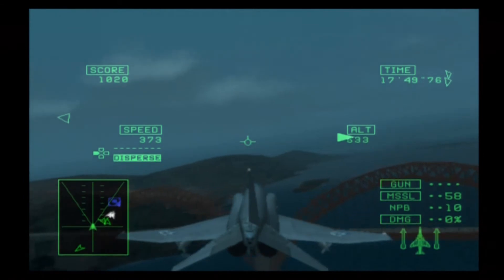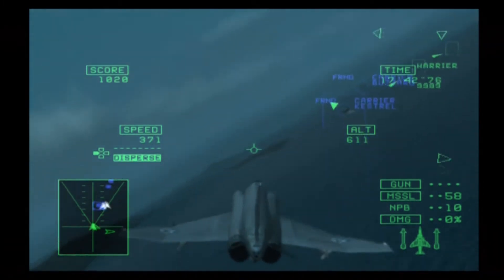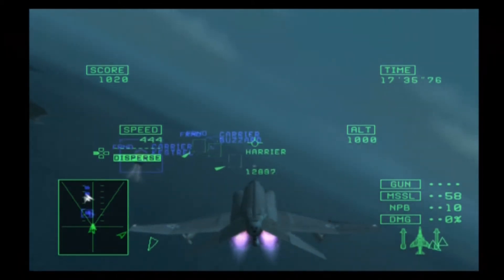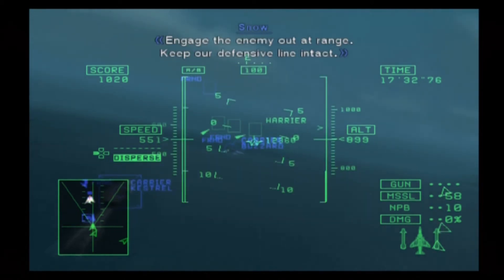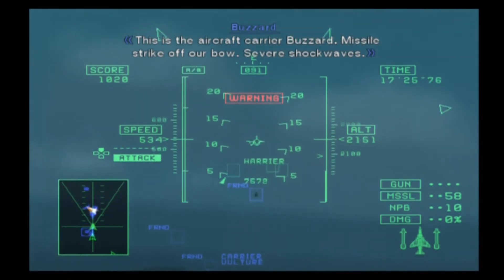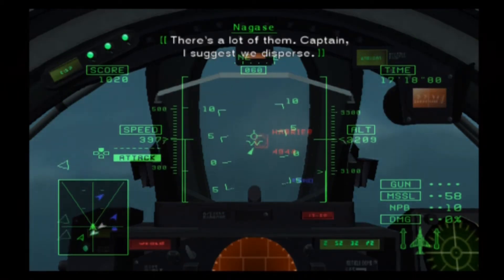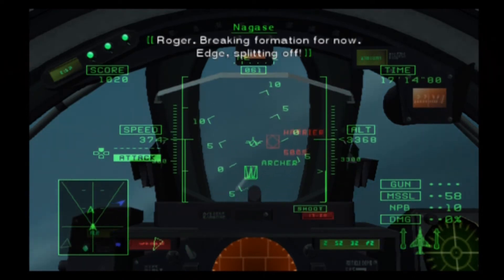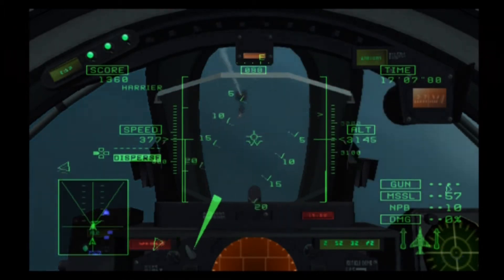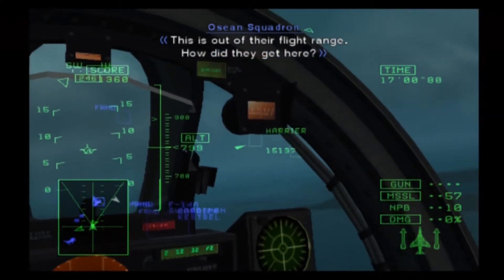Let me just go this way. I'm pretty sure you're not the only one around here praying. Let's go as fast as we can. This is the aircraft carrier Buzzard — missiles strike off our bow, severe shockwaves. Come on, give me my lock. There's a lot of them. Captain, I suggest we disperse. That's how you activate Alpha — alright, fine. Disperse. Breaking formation for now. Edge splitting off. That did it.